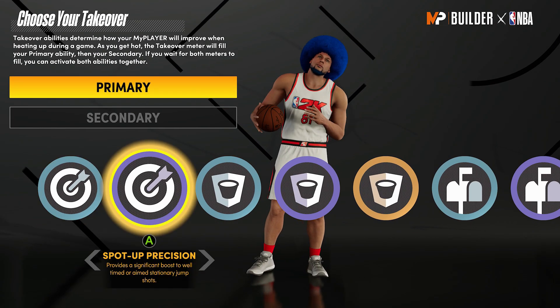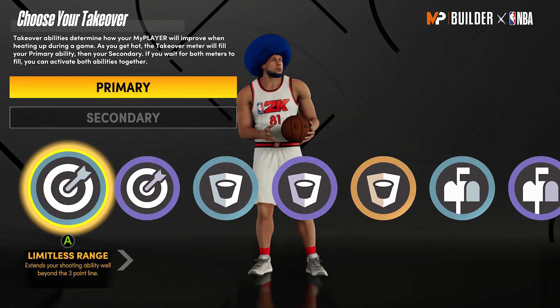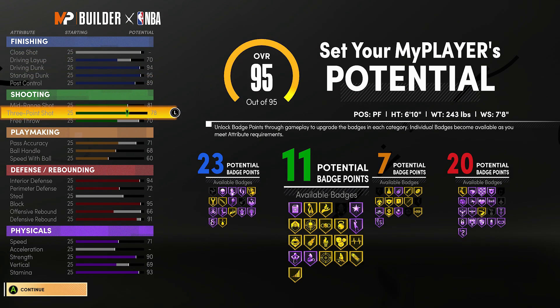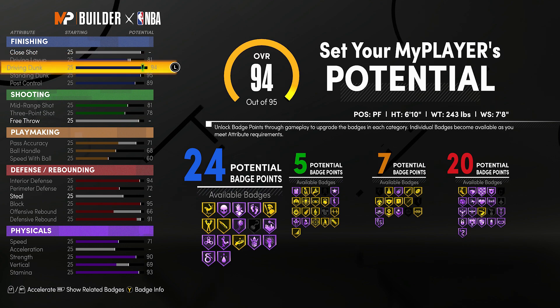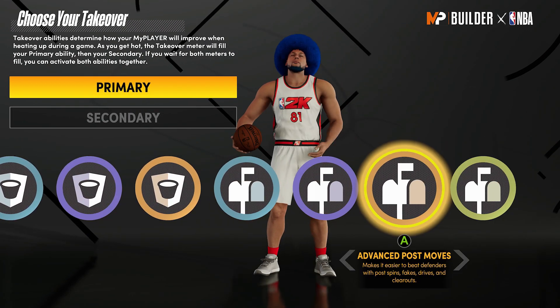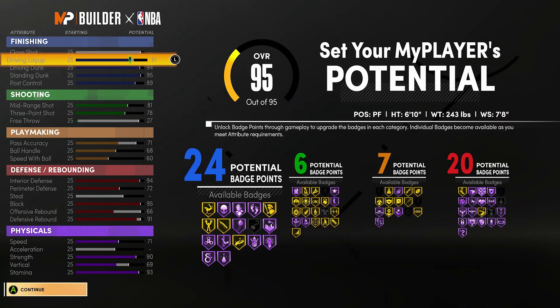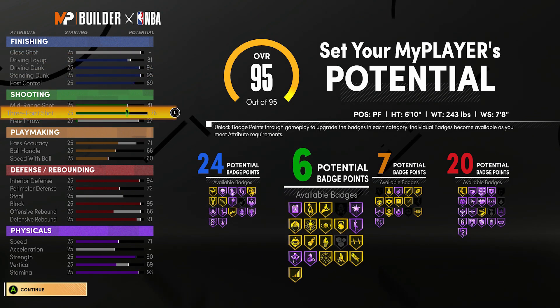A build like this — 23 finishing, 11 defense, 7 playmaking — you got all the defense, you got the big man contact dunks, the driving contact dunks. You see the takeover: sharp rim. You can get slashing takeover if you take post control down and put it on close shot, or take down free throw and put it on close shot, or put your layup up — there are ways to finesse the system. I got the slashing takeover now, but with my style with this build I'd be a post player so I'm not too worried about the slashing takeover. I just wanted to show you guys all the options.